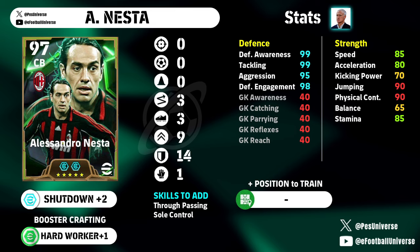This is the ultimate build — I honestly don't think there's a better build with the Chomps or any of the top managers. The build is 0-0-0-3-3-9-14-1: 14 into defending, 1 into goalkeeper, 9 into aerial strength, and dexterity and lower body get 3 each. There's no weakness at all. With the Hard Worker booster crafting giving us +1, we're talking 99, 99, 95, and 98 to his defense — absolutely insane. Speed 85, acceleration 80, physical contact 90, and jumping 90. It is a phenomenal card.